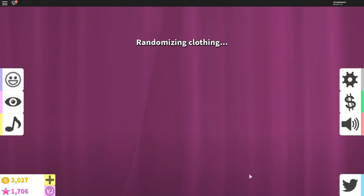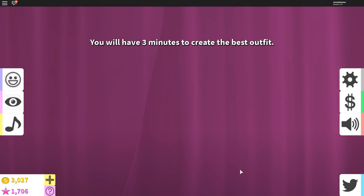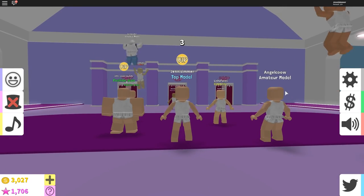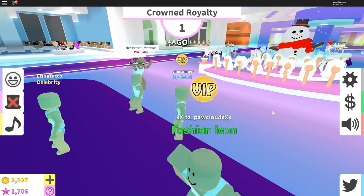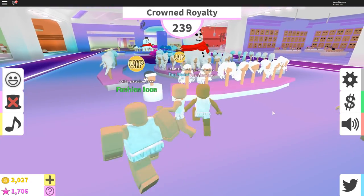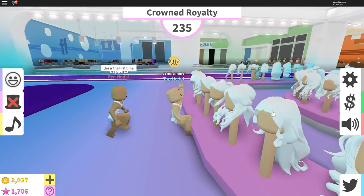We're starting a new game, randomizing clothing — crowned royalty! What an awesome one to get, I love it. The first thing I'll have to do is get hair and a crown and then go from there. Maybe a fairy princess, actually — I think I'll do that because I haven't used wings in the last video, so let's pick a hair that would look really good with the crown.